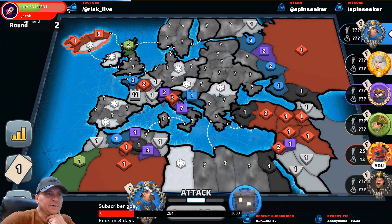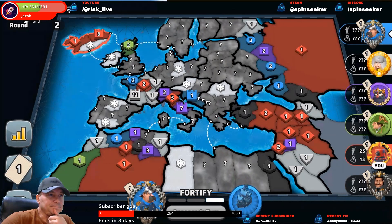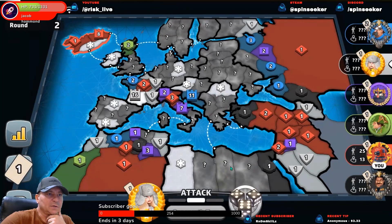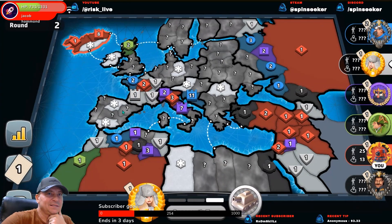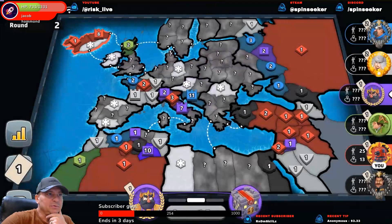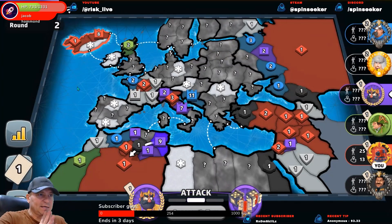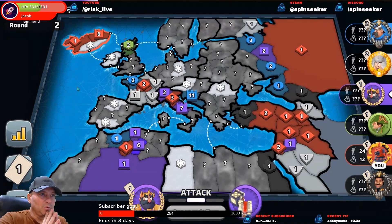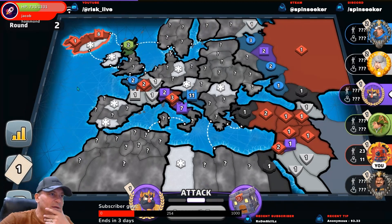Blue's coming this way, so black — blue might have run into black. It appears that may be the case, so black might be here but could have taken North Africa. White just suicided into green. Blue's not going to be able to take that — I could take that and maybe take green as well, but blue would be in a position to take it right back from me.